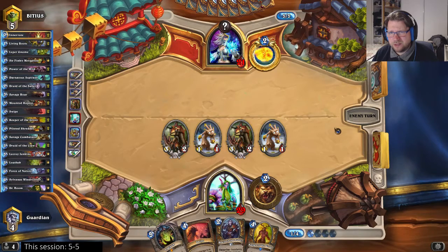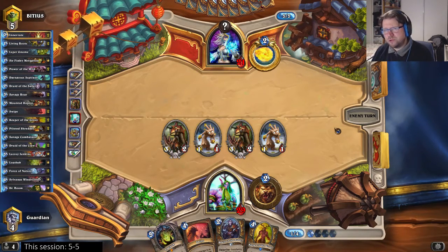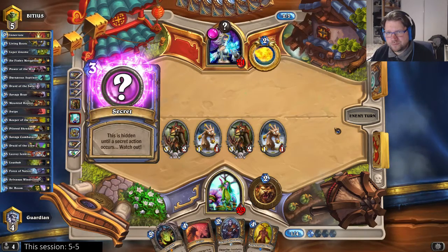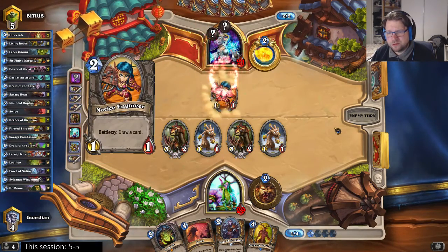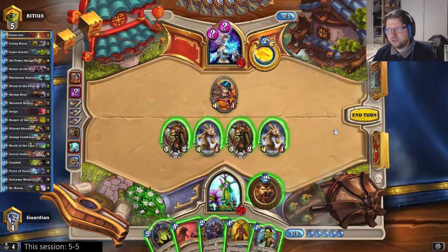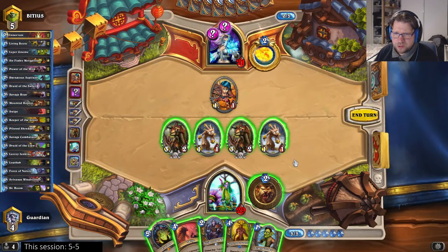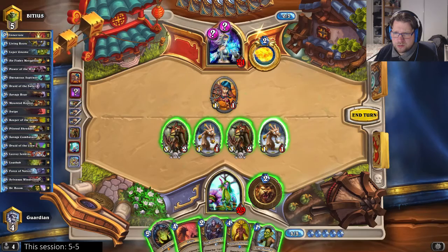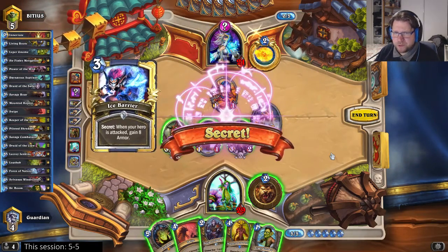It's tough to assume this is Reno Freeze — I really can't think what else it could be. Too bad I don't have Savage Roar. That's Ice Barrier. Next turn he can Blizzard, and Blizzard is pretty sweet against this board. But that's Ice Barrier — yeah, that's Reno Freeze.